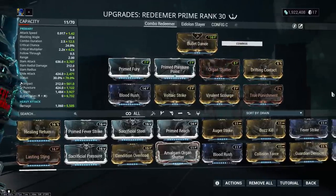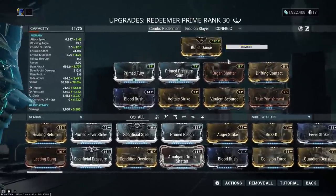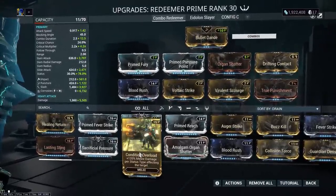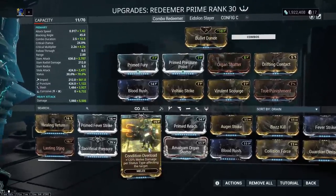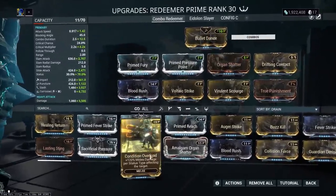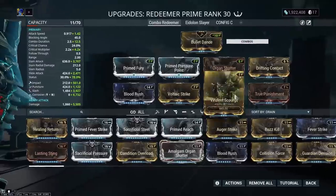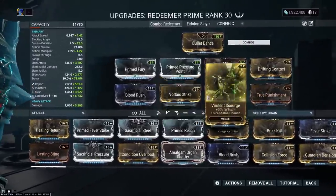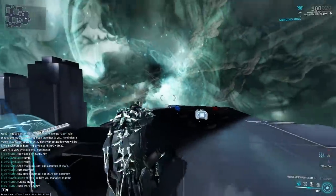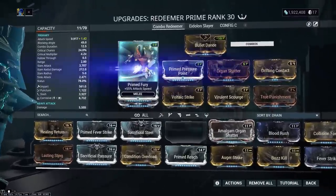This means we can now use a traditional combo build on the Redeemer Prime and it actually kills in a decent time. I'm running Blood Rush and Drifting Contact to counteract the negative of True Punishment, plus crit damage. You can replace that with Condition Overload — I hear they recently removed the cap — but if you're mostly using the Redeemer Prime you won't see a real difference, and Organ Shatter costs less anyway. I'm running Corrosive, though for mass low-level add clear you can run Gas.